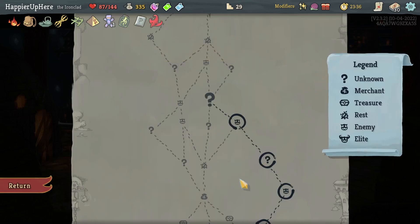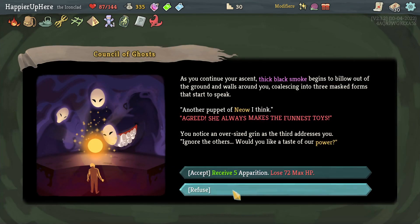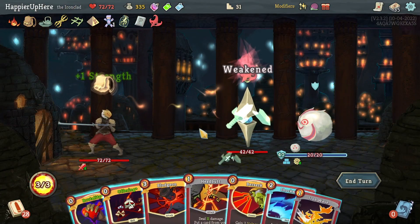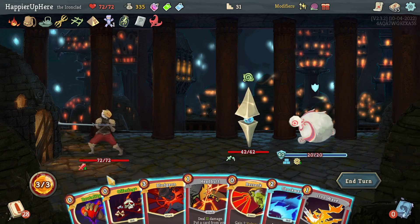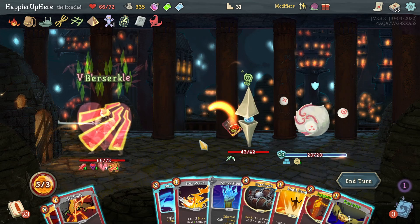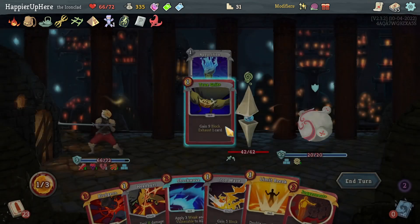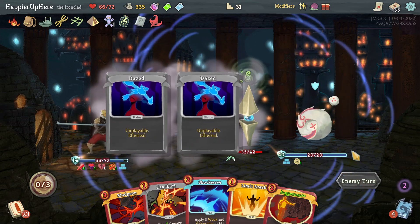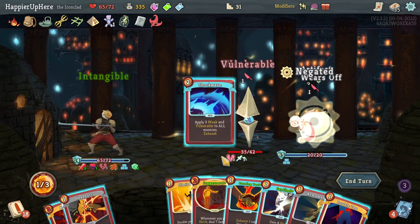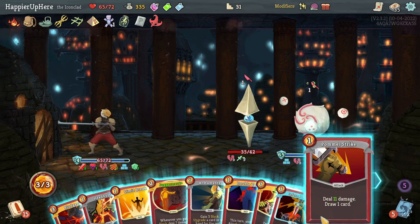Got the Overkill modifier! Got a Power Potion - I'll probably take that over the Fire Potion. My boss is the Collector. Let's take it over the Fire Potion. Body Slam and Burning Pack - with Body Slam I sometimes have a lot of block, but no - let's take the Burning Pack. Oh wait, I thought you can only get this event in the first half of Act 3 - never mind, let's take it. Now I have to continue using Feeds as much as I can. Let's do Brutality, Offering, then Berserk, Barricade, True Grit, and Iron Wave.